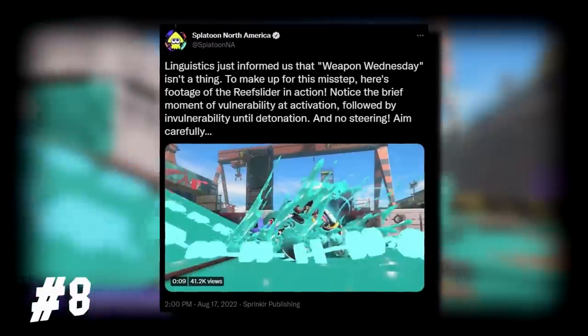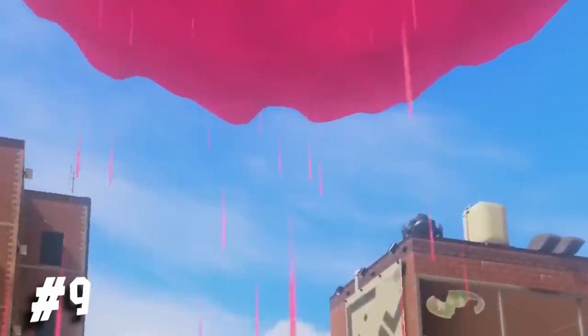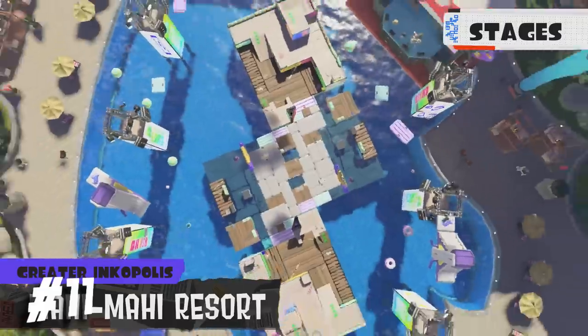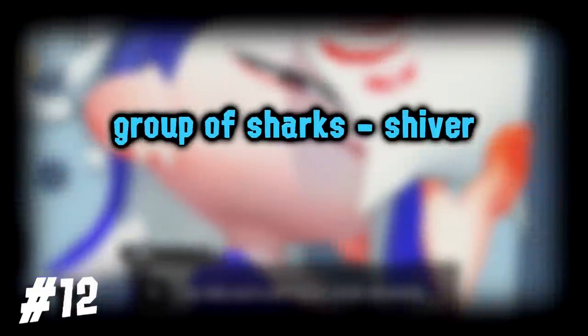The Reef Slider is confirmed to have invincibility as you ride the special, which goes away afterwards. The Inkstorm cloud is thicker and actually looks more like a cloud. Everyone hates Tenta Missiles and left a disappointing sigh when they were shown on screen. Mahi-Mahi Resort looks much more livelier than before. A group of sharks is called a shiver, and a group of eels is called a fry.